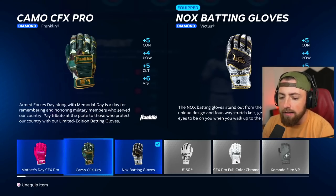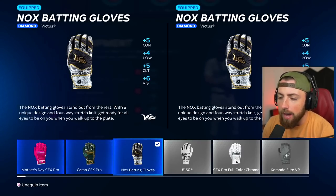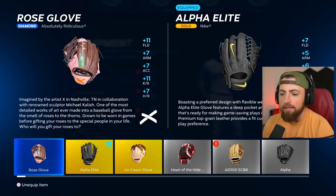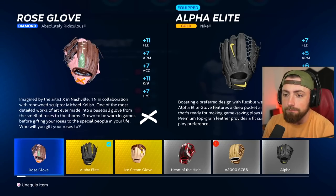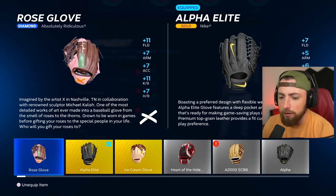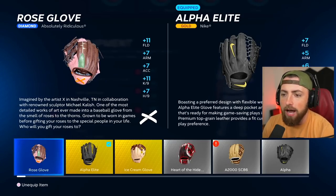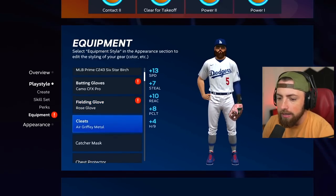Did we get batting gloves? We did. We got these camo batting gloves, and they give me the exact same stats as the Victus batting gloves I'm rocking right there. So we're going to go ahead and put the camo ones on. I also forgot that I got this diamond fielding glove by doing the Mother's Day Conquest board. So that is another free diamond equipment item that we are going to put on.